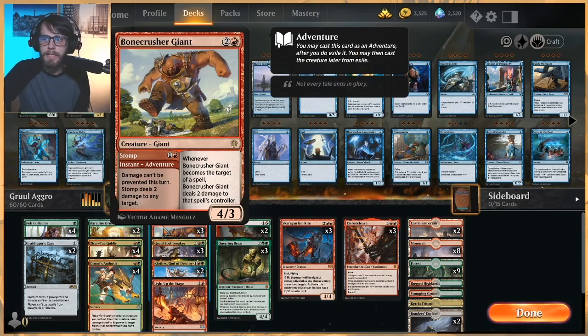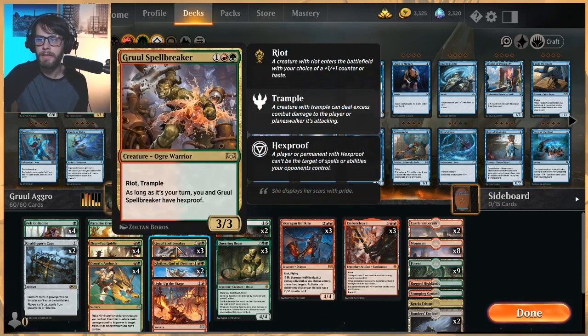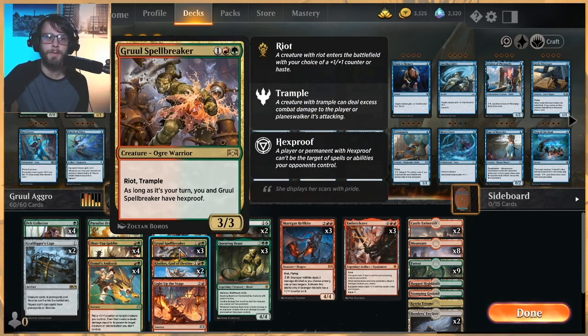Bone Crusher Giant is another kind of shock-on-a-stick, so not only is it a creature but we can remove opposing threats with it, which is great. Gruul Spellbreaker — I absolutely love this card. As long as it's our turn it has hexproof, so it lives a lot of the time. It has Riot and Trample, so we can really do some damage with this guy.